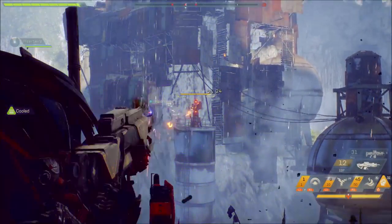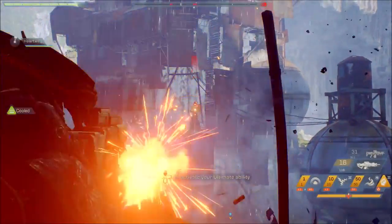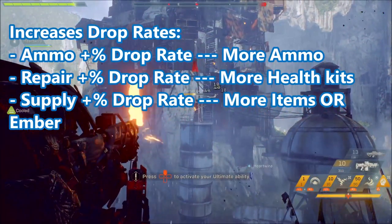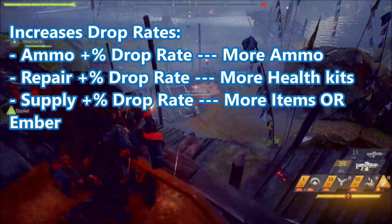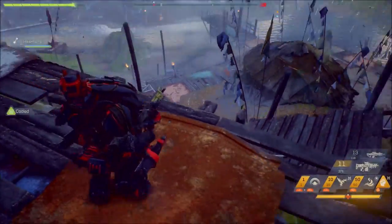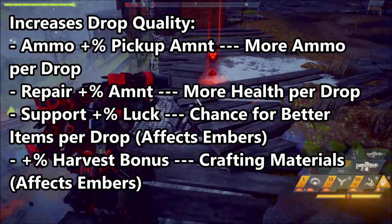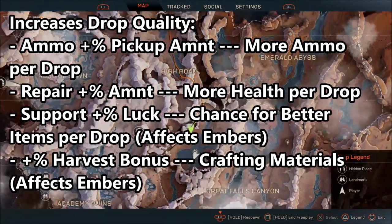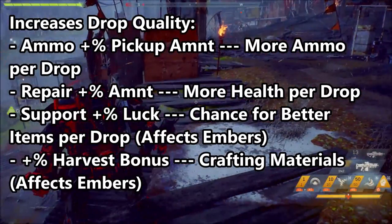Now that we know these, we can go through the inscriptions with a better and broader understanding. First we start with inscriptions that increase the drop rates. We have ammo plus percentage, which is basically more ammo. Repair plus percentage is more health kits, and supply plus percentage is more items or ember. Then we go to the drop quality. We have ammo plus percentage pickup amount, which basically means more ammo per drop. Repair plus percentage amount, more health per drop. Support plus percentage luck, chance for better items per drop — affects embers.